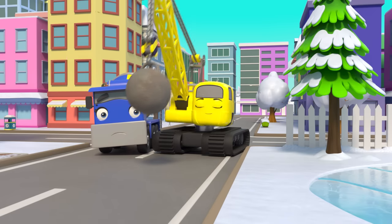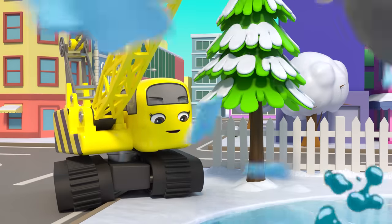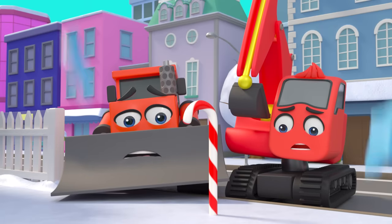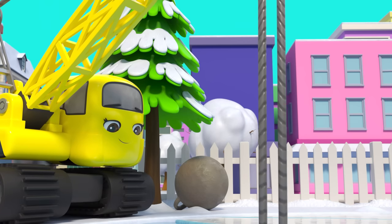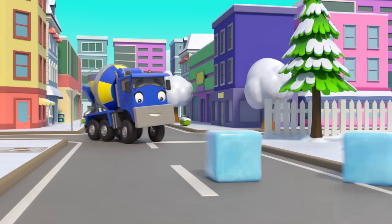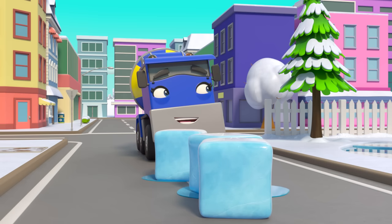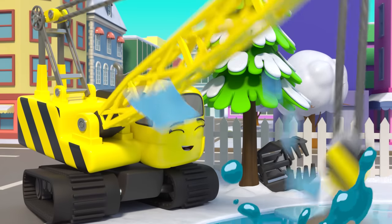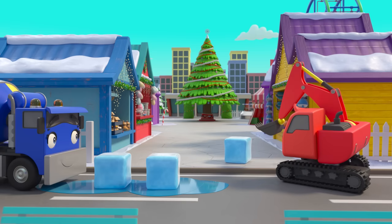Daisy seems to have an idea. Whoa — Daisy made a block out of ice! What an amazing idea — they can use the ice blocks to build the arch. Daisy is getting them out of the pond and Diggly is making the arch.